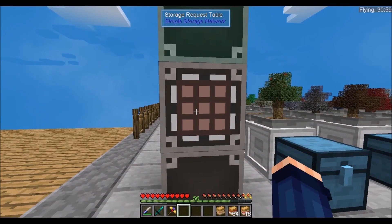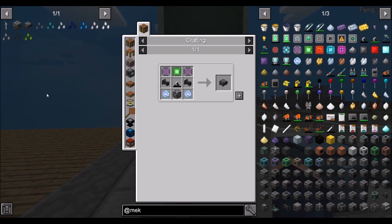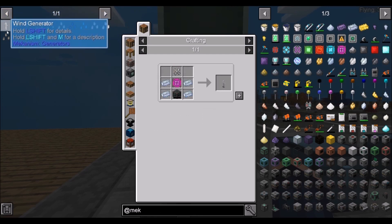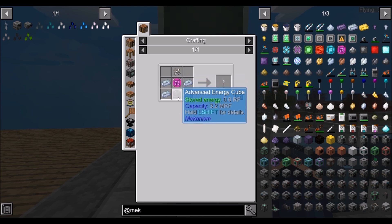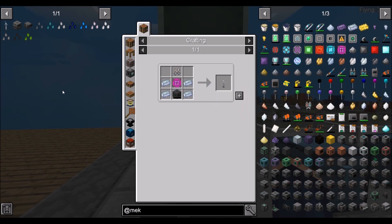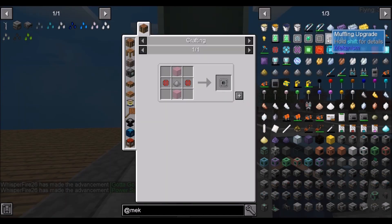The next step for our digital miner is that we need an osmium compressor. Let me show you the recipe for the wind generator — it's actually going to take a wind turbine blade and that ultimate control circuit, which was really hard to make, plus an advanced energy cube. So this recipe has gotten pretty expensive. I've made some preparations so that we can make the speed upgrade, the energy upgrade, and the muffling upgrade.